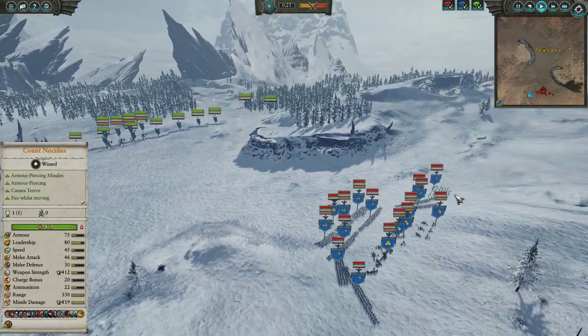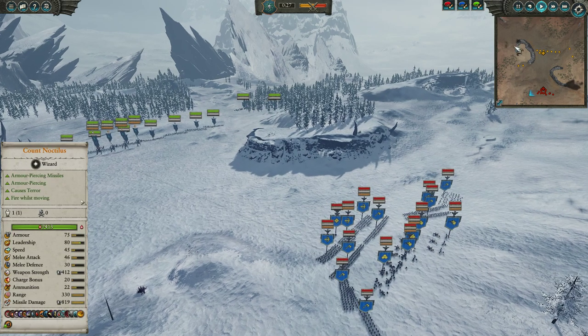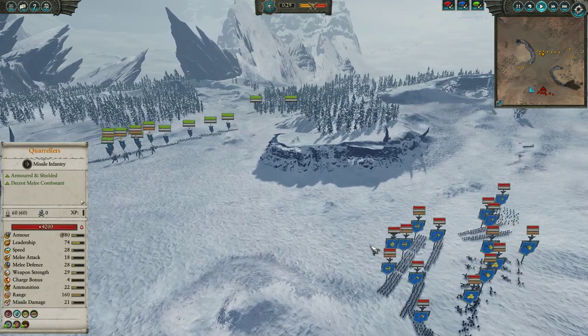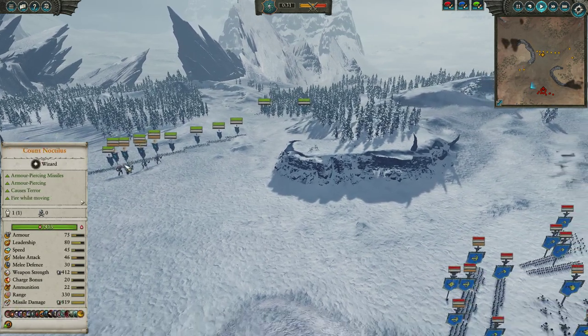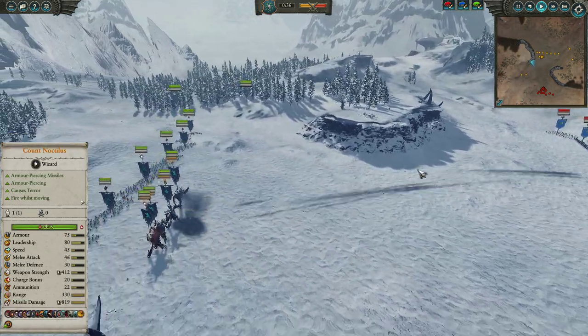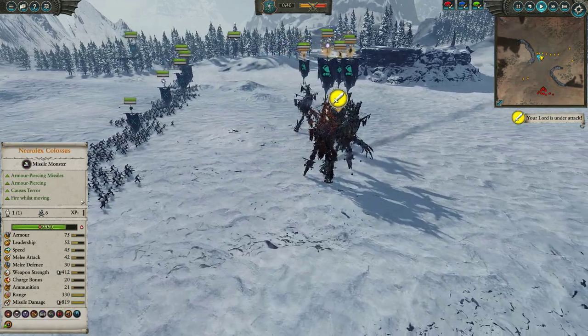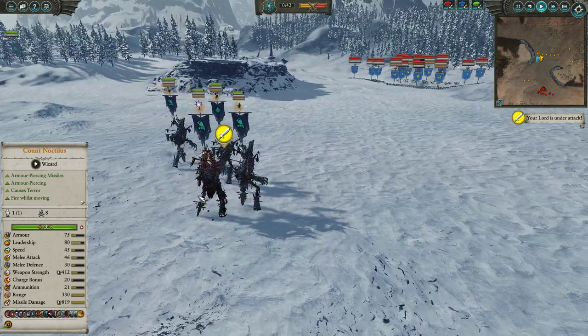Bats obviously will get wrecked pretty fast if they land, but they're bats so they're pretty safe from the flame cannons. My opponent is wheeling his cannons up a bit to try to get some pot shots in on my Necrofex Colossi, who will be firing off as they approach. One of the unfortunate things about the Gallows Giant is that its damage numbers, well they look nuts on paper, are not actually that good — these numbers are basically fake news.